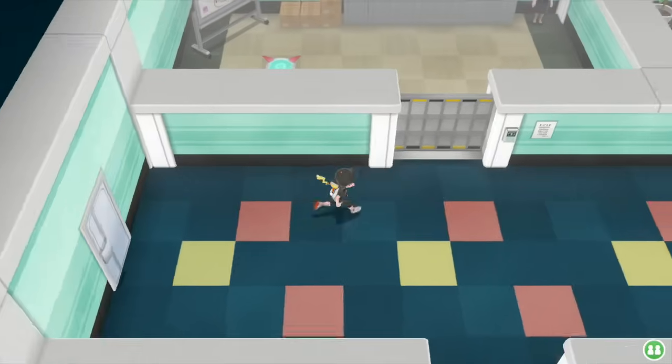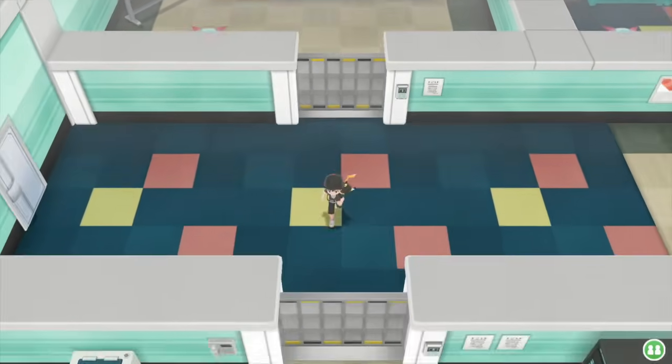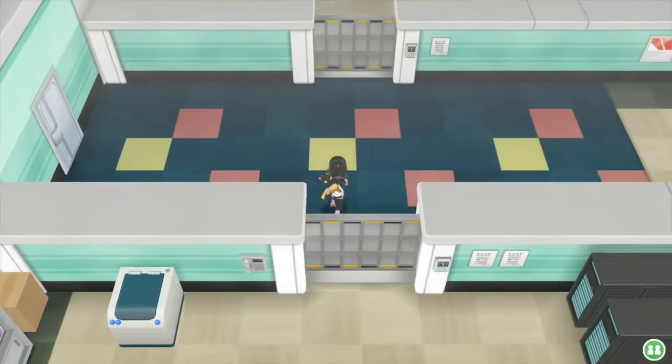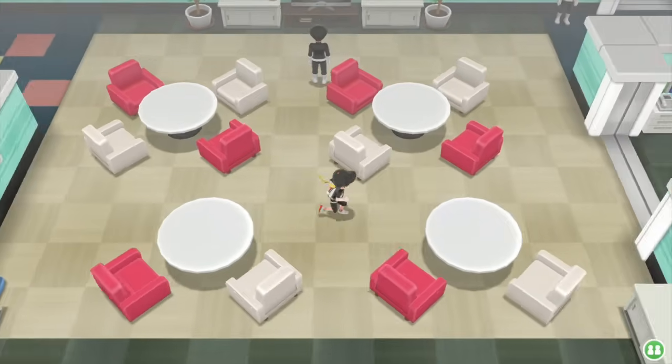I picked up a super potion there, but one of the key things you need in the short term is a card key. Very similar to Team Rocket's base - last time you needed an elevator card, this time it's a card key you're going to need to make it through.